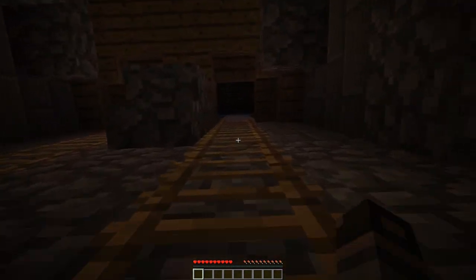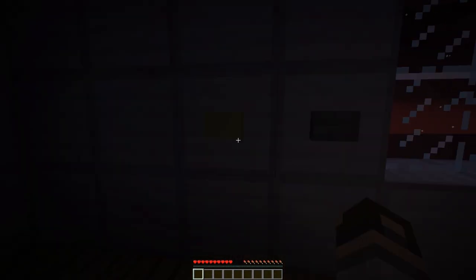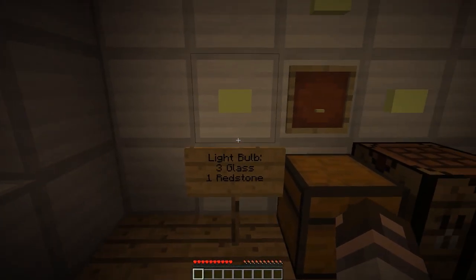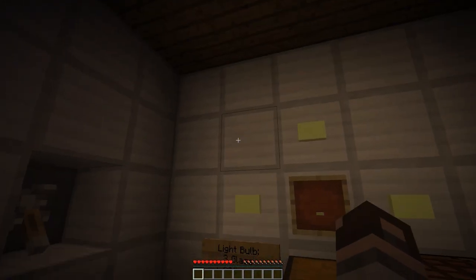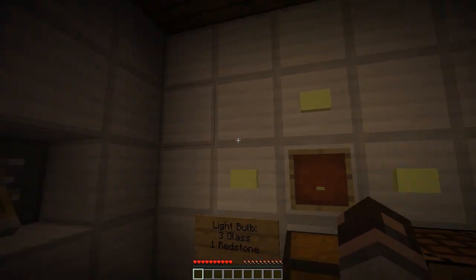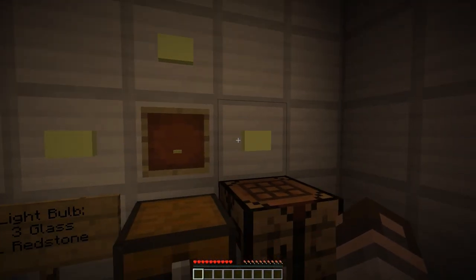Now we're going to do a brief time warp into the future. In the future, we have light bulbs, like the one seen here. Light bulbs cost 3 glass and 1 redstone to make. The recipe is here and you get 2 light bulbs from it. Light bulbs are placed on walls and powered by redstone, as you can see from this button that powers it for only a couple seconds at a time, and this lever which is connected to some redstone wiring behind this wall, that then powers all three of these lights.